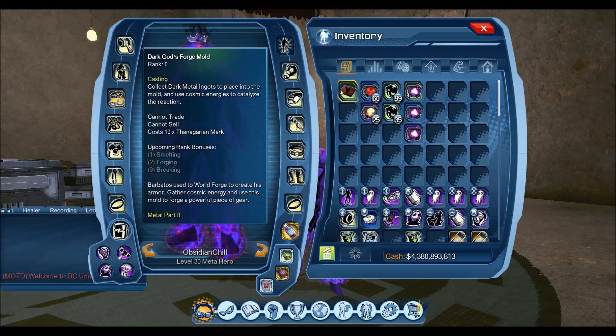That will require the Dark Gods Forge Mold. This drops off Barbatos, which is the last boss of Into the Dark Multiverse. It can drop off regular or elite, and basically similar to how it was in the Justice League Dark episode, we level up via an artifact system, so there are no collections involved — that was the previous system.